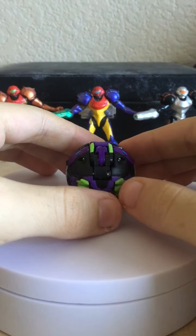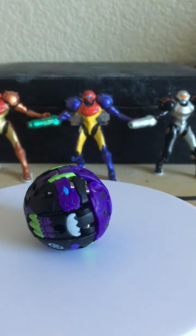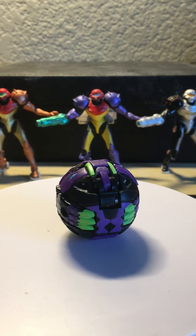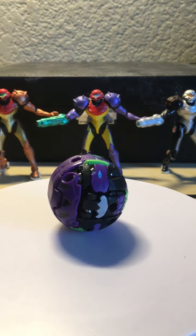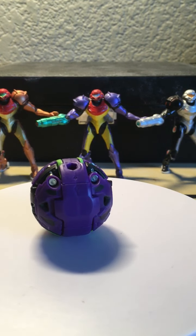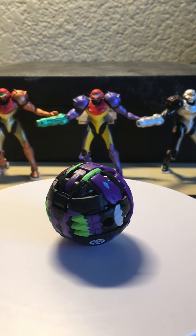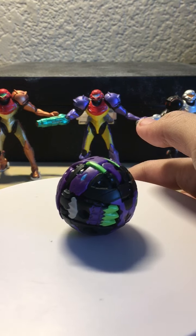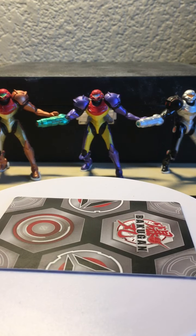Let's take a look at the actual ball form of Demorc Ultra. It looks very nice with the standard Darkest fare of purple, gray, green, and black - your traditional Darkest colors. On the bottom you can see a Darkest logo peeking out as it spins around. There are ports for the Baku Gear so you can put those on his arms and his tail. Now let's put out the gate card and open him up.